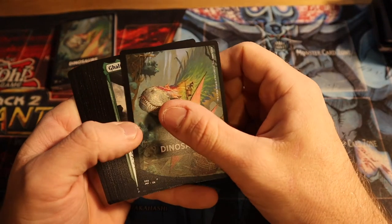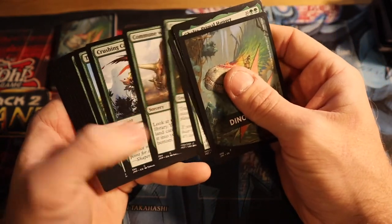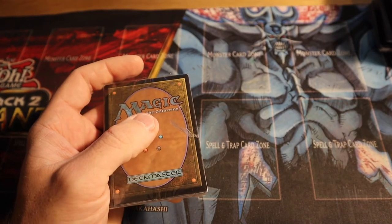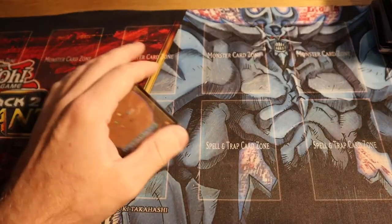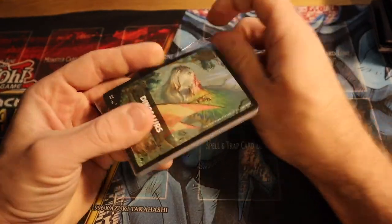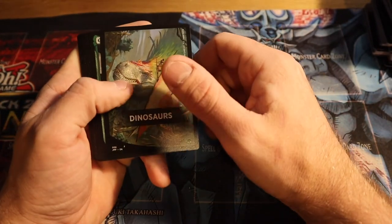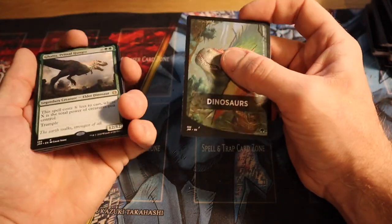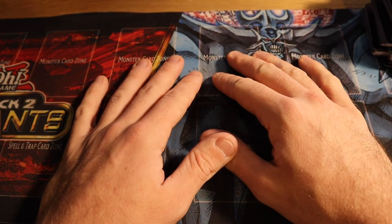Oh, Ghalta, Primal Hunger — that is a good card! I think Ghalta is like a ten dollar card, makes it worth it. And yep, two Ghaltas — we got a double. You could probably get Ghalta on turn five if you really tried. Alright, that was fairly unexciting Jumpstart packs overall, but just a simple mail day video.